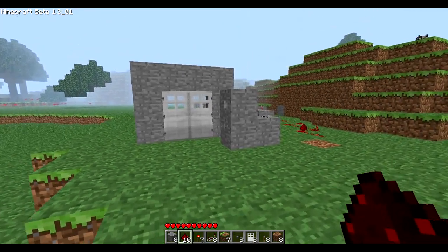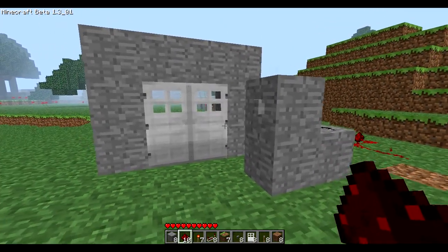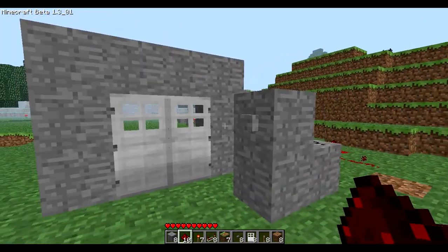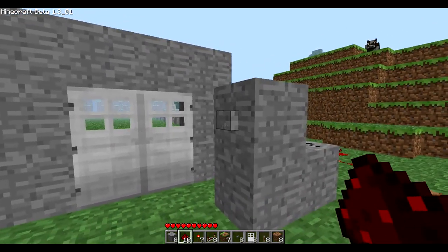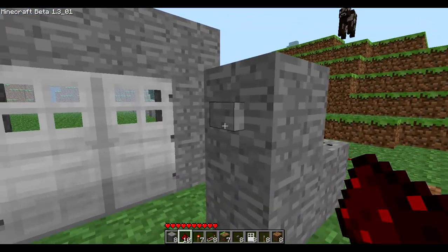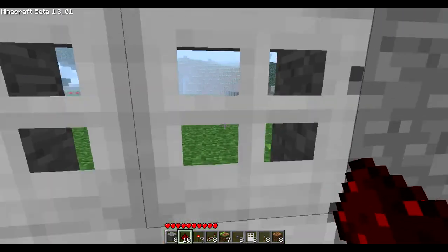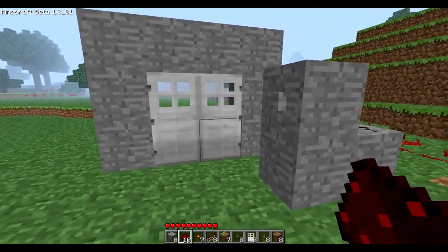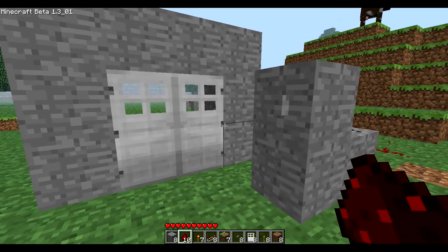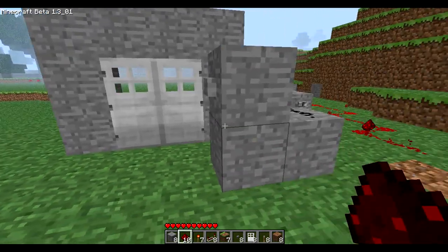Hey guys, it's Seth Boyd back with another video. On one of my other videos I got a request for some redstone tutorials. Here's one of the problems I've seen with some redstone circuits — mainly with the button. People go up to the door and try to get in, and I've seen people press it five or six times in multiple other Minecraft videos. Here's a small tutorial on how to make it stay open longer.